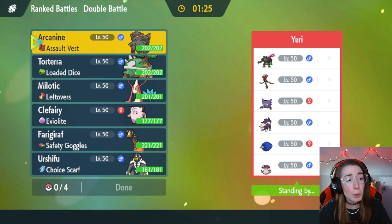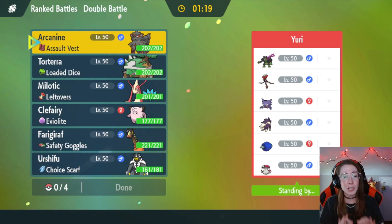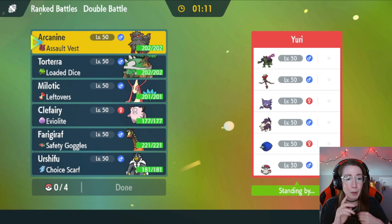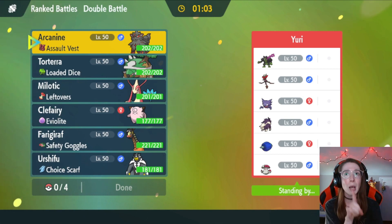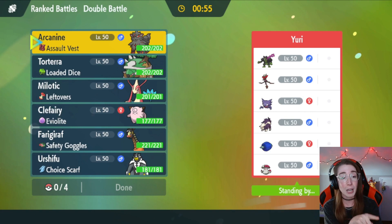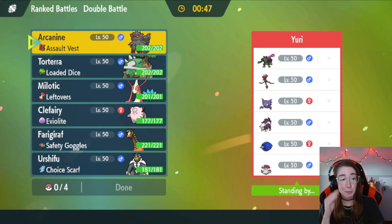We got a Mono-type team on our hands — Mono Poison, if I'm not mistaken. Guess what move Torterra has? Torterra does have High Horsepower. But the cool thing about this team is my opponent is using Haunter over Gengar, and Haunter still does have Levitate. So that is a levitating Pokemon, no longer weak to High Horsepower because it is immune to it. This actually looks a little scary. I'm going to be honest — this is kind of a scary Mono-type team.